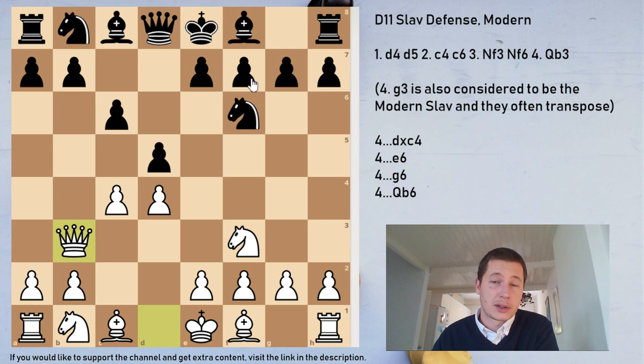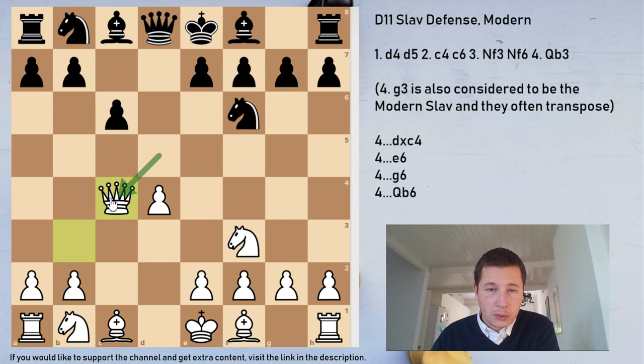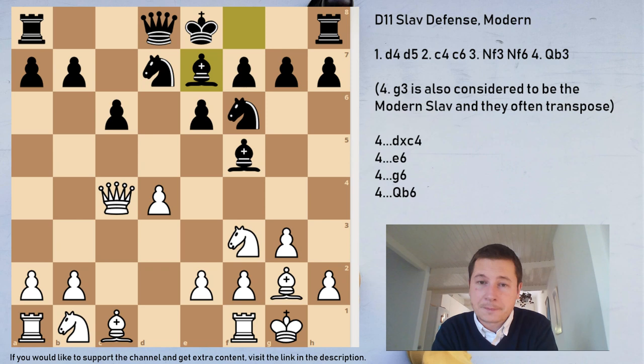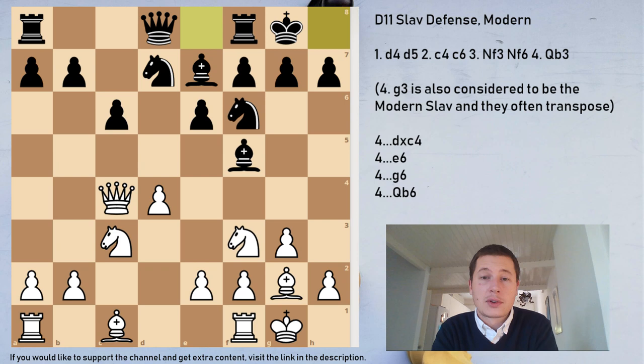Instead, after Qb3 I would recommend only one move if you are playing a serious tournament game, and that's dxc4. This now allows you enough time to open your bishop up to either f5 or g4. Qxc4 — and now you get to choose. You want to get the queen away from b7 to make sure you have enough time to develop your bishop. Bg4 is a sideline I wouldn't recommend. Bf5 is better and more commonly played — about 1500 games from this position. Bf5, g3 — this queen b3 and g3 is what makes the Modern Slav the Modern Slav. Only now you play e6, closing down the structure. Bg2, Nbd7, White castles, Be7 — and here White can either play e3 or Nc3.